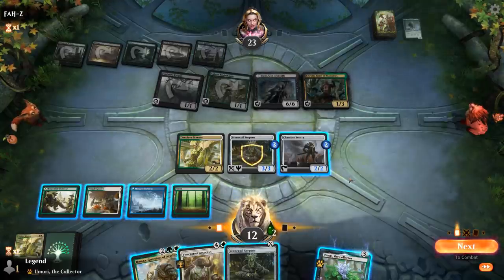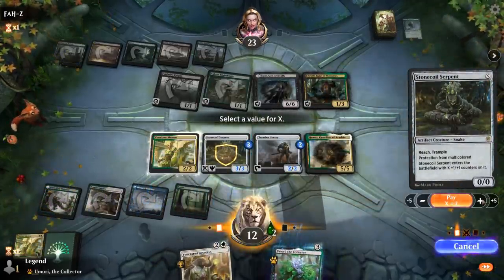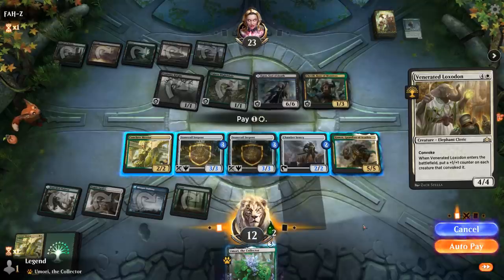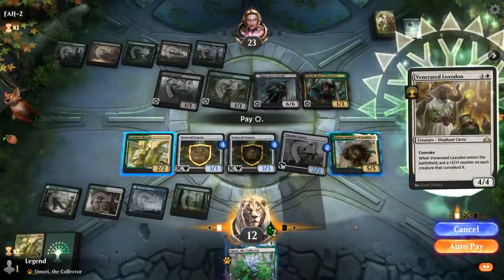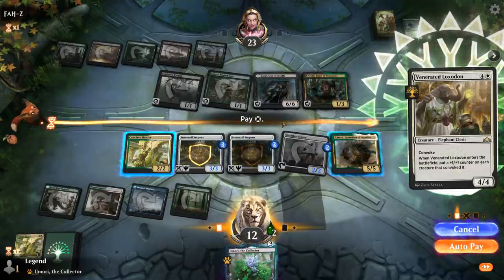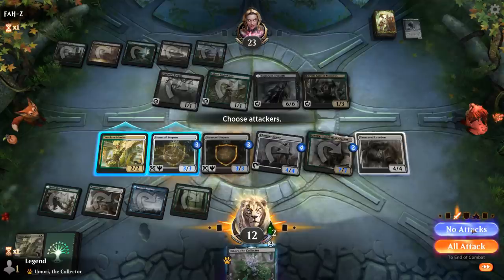Going Hamza into a 3/3 Stone Coil doesn't seem bad, and then I can still Convoke Loxodon after. X equals 2 — but it enters with an extra counter thanks to Conclave Mentor, and then we can still Convoke. I can only tap 2 creatures because we get a 3-cost reduction here. Chamber Sentry is a good one to put more counters on, and maybe go for Hamza to line up against Egon.